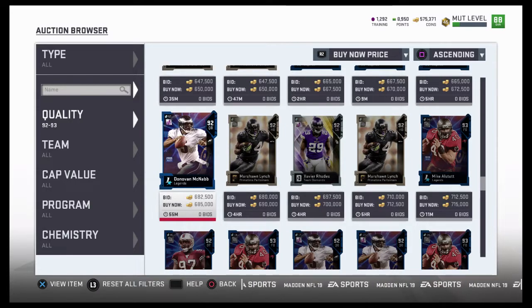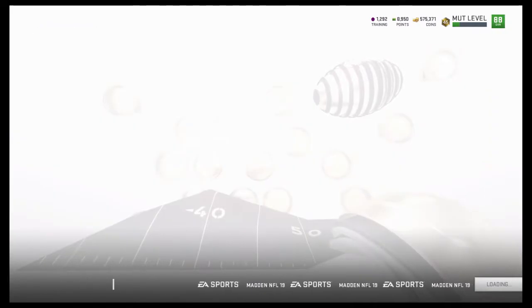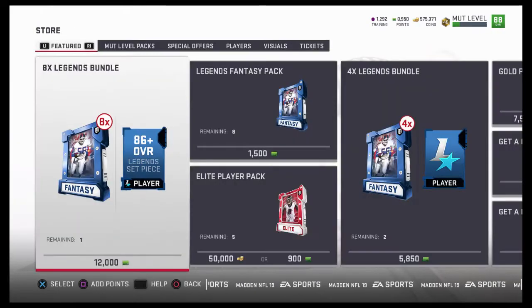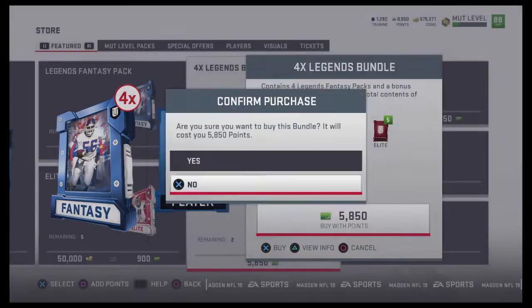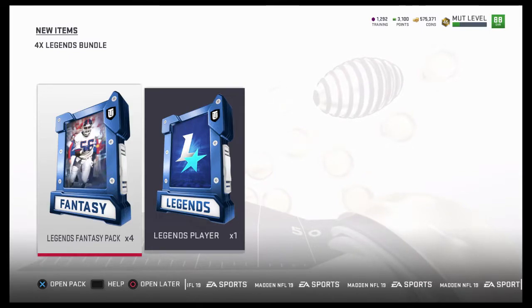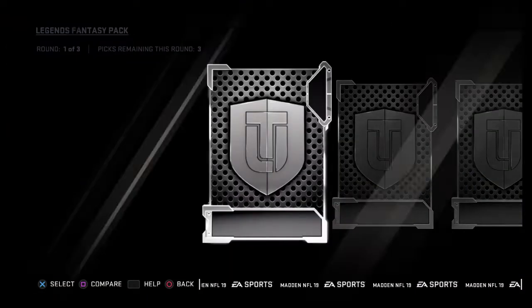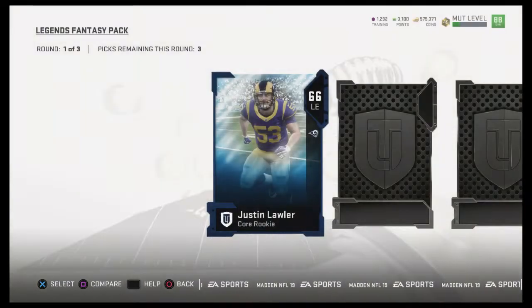You can just use chemistry to increase his stats, but honestly, saving another 400k — personally I'd go with Pat, that's just me. But right now, what we're probably going to do is we're going to open up a four-legend pack bundle. At whatever points we have left, we're going to open up legend fantasy packs if I can. Trust me, right now this even hurts me doing this, because you guys know my luck with packs. If you guys do enjoy the pack opening, please leave a like so I know you guys like pack openings.